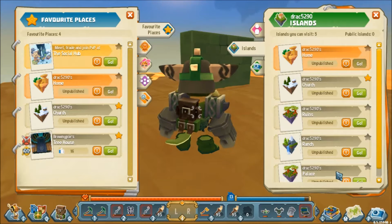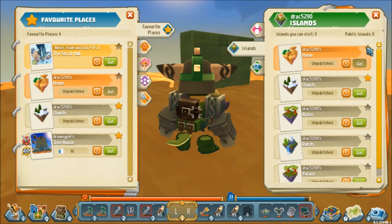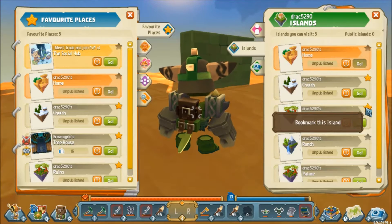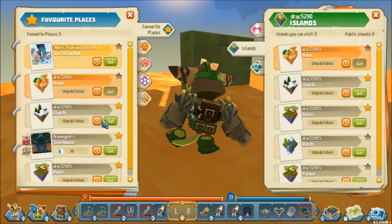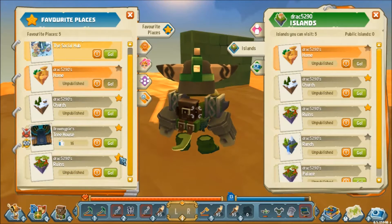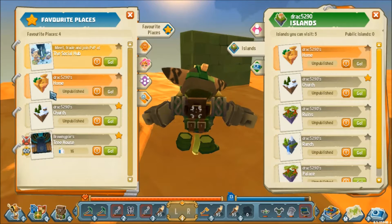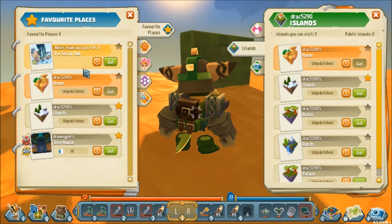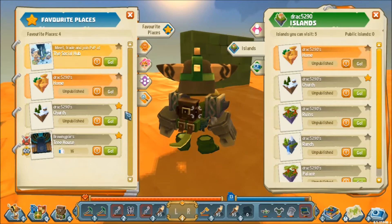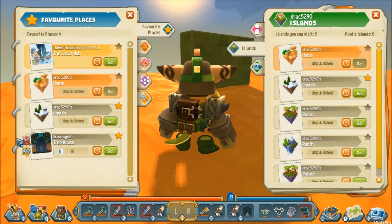I've got a few islands because I'm working on a few different projects. Now among these islands there's a little star, and you can bookmark an island. When you do, it comes up in your Favorite Places over here, which is the default tab for the left-hand side. It's a good idea to keep anything you go to regularly in your Favorite Places. The island you're currently on and the social hub are always locked there, and anything else goes into the list in the order you favorited them.